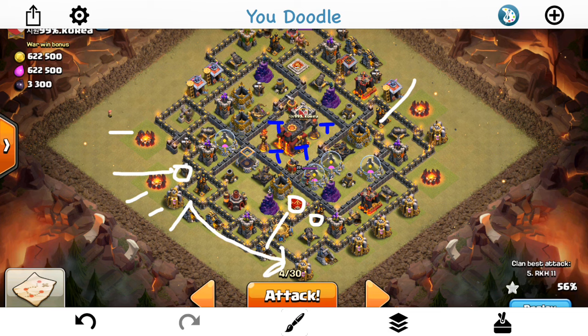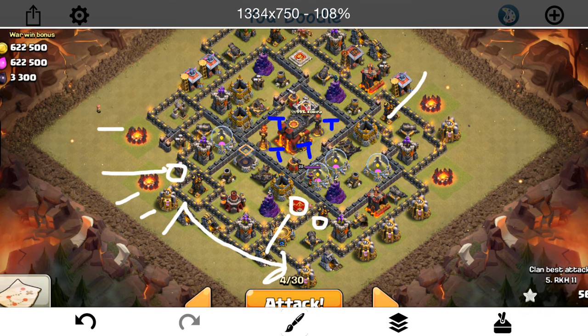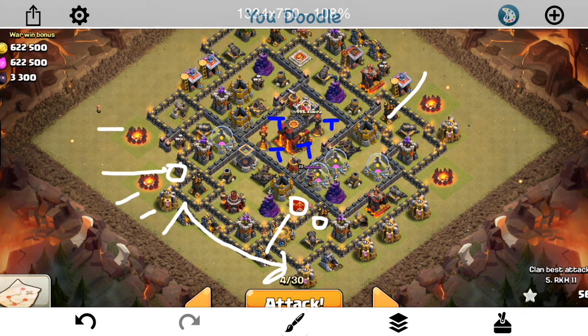I would like to bring you guys a Live Attack from the Genesis Arranged War, but unfortunately I'm not in it, so I'm over in Reddit Legacy doing a fun war that some of the Alpha and Genesis people are putting on. Basically what we're doing is 2014-style attacks — no Miners, no Baby Dragons, no Valks because they weren't very popular back then, no Dark Spells.